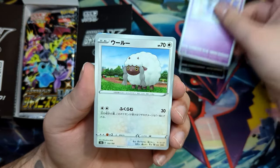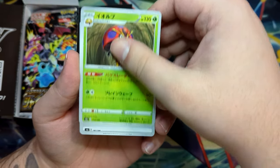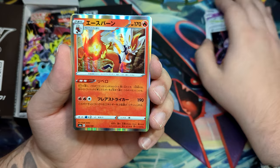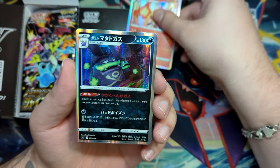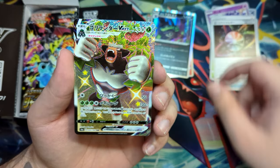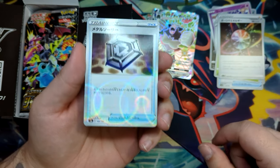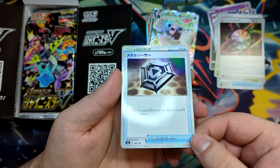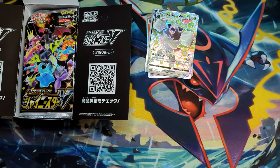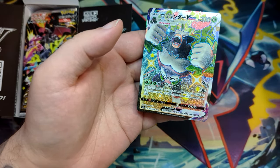Let's see what we can get here. We've got an Impidim, Pegastly, an Orbeetle. Our first holo is a Cinderace, followed by a Weezing, and a Gorilla Boom VMAX. Okay, that's one of the Shinies — and this very, very cool looking Reverse Holo. So there we have it, that's our first Shiny Pokémon.